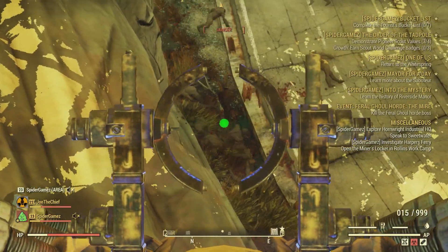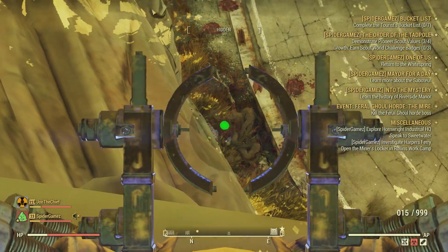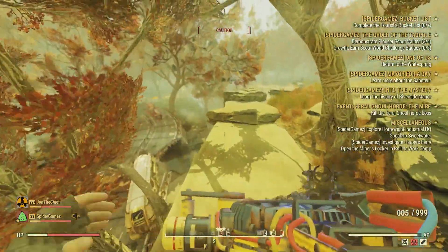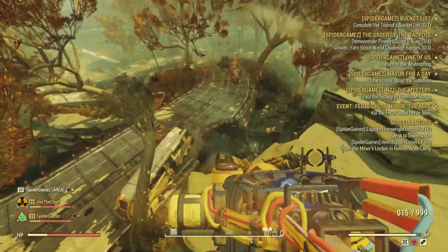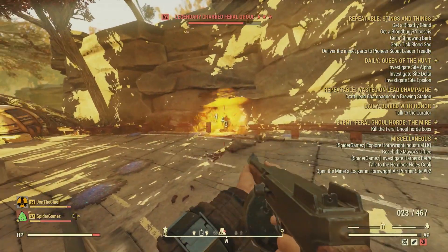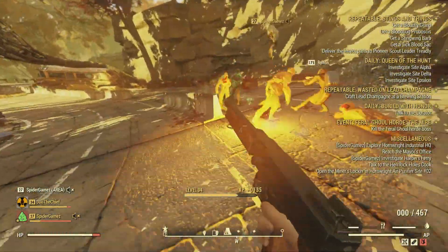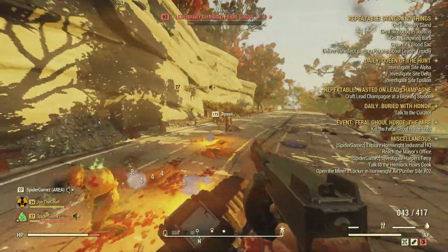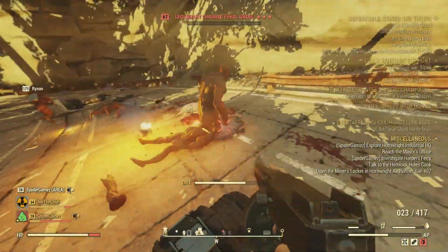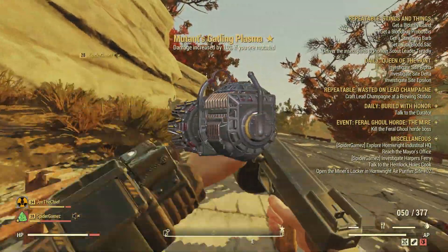This is an extremely fast farming method for leveling up and getting legendary script. We've gotten over 8 three-star legendaries in about 30 minutes — it was ridiculous how fast we were farming this, and that's at the bare minimum legendary spawn rate before a hotfix they're adding to increase legendary spawns. You're able to get 4 ghouls to spawn in about every 45 seconds. Each ghoul gives approximately 134 XP, so combined you're getting around 536 XP for killing all 4 ghouls, and with XP modifiers you can earn even faster.